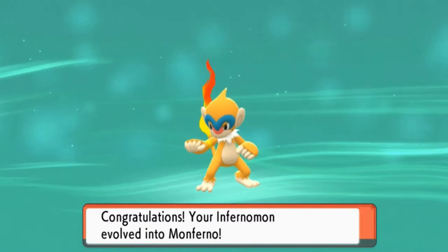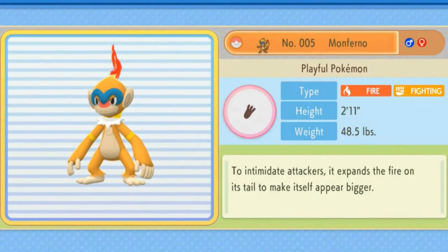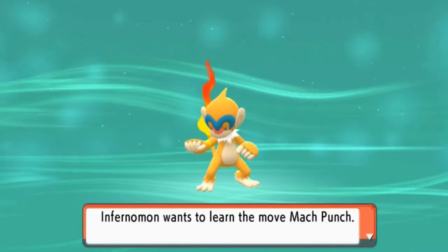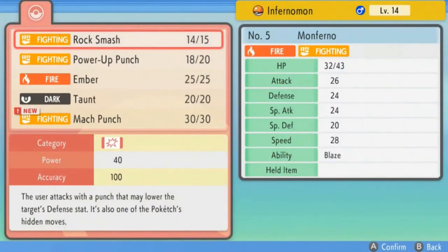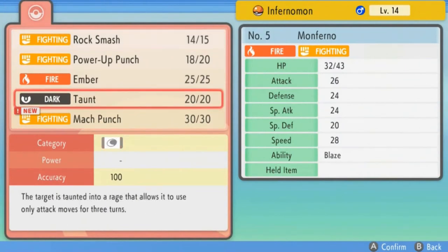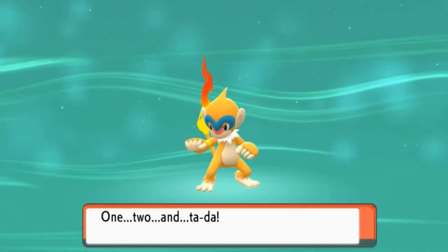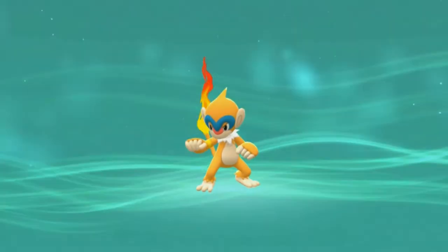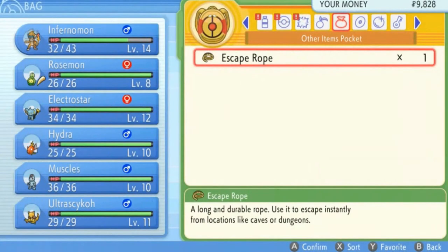Here we have Monferno — I should probably call him Monferno Mon or something. He does get the fighting capability. Its Pokedex entry says it expands the fire on its tail to make itself appear bigger — a good strategy! Monferno Mon is trying to learn Mach Punch, so my strategy changes. Let's go ahead and replace Taunt. I know that's three fighting-type moves in one move set, but trust me guys, I know what I'm doing.